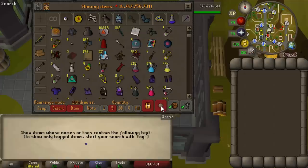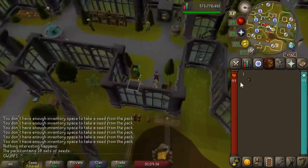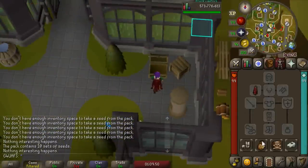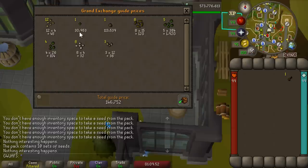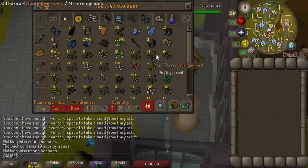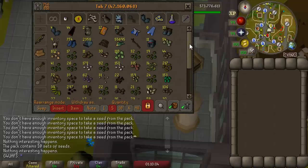I wasn't sure if you could get spirit seeds from those seed packs — you can! I got another one, so we can get another seed pack. We got a blessed seed pack worth 146k — three potato cactus seeds. Let's check out the seed tab. I'm going to pull out all the seeds that I know are valuable and see how much money I made. Actually, it's easier to just sell everything on the Grand Exchange for an accurate price check.